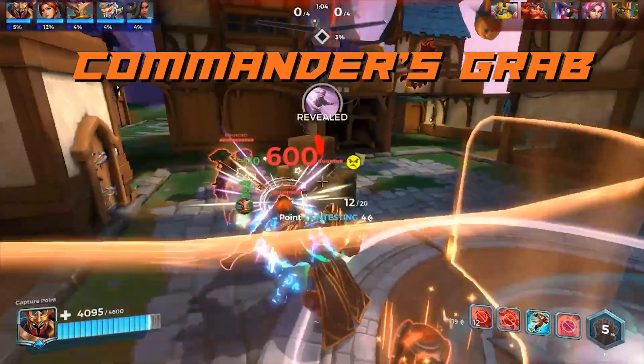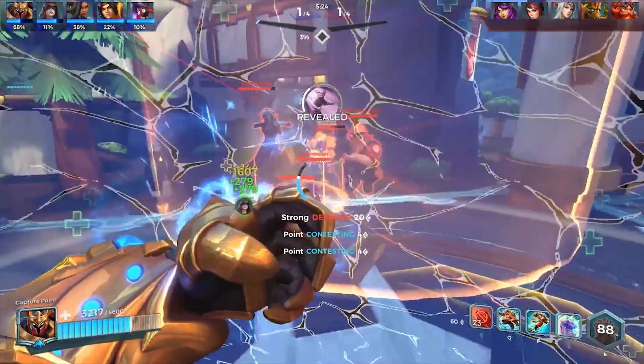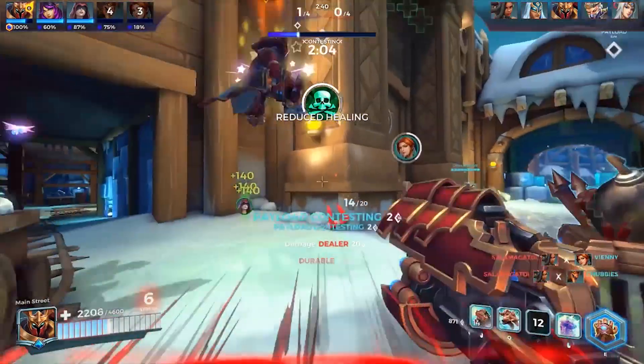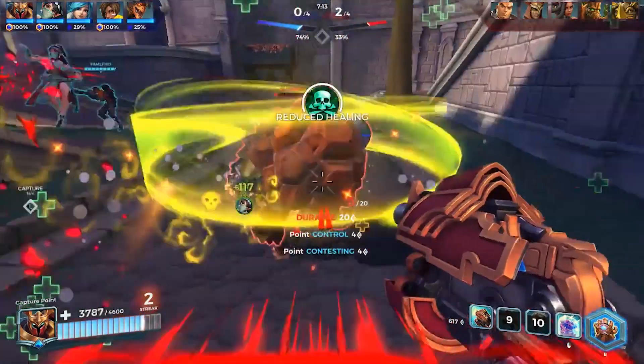Commander's Grab is a fantastic tool for getting shielded enemy tanks off point, especially when combined with Vortex Grip. Throwing an enemy frontliner out of position, then stunning him, makes for a great opportunity for your damage dealers to quickly take them down.